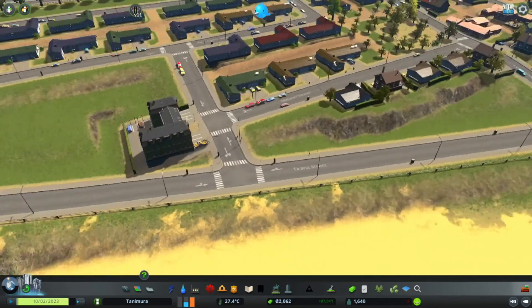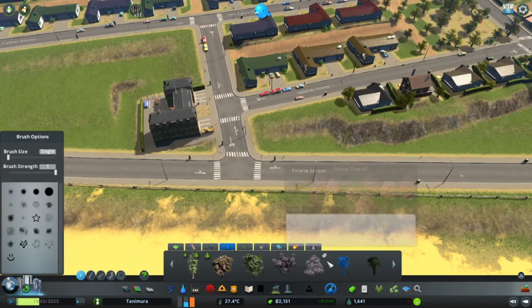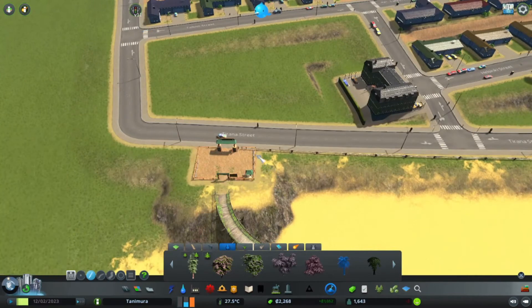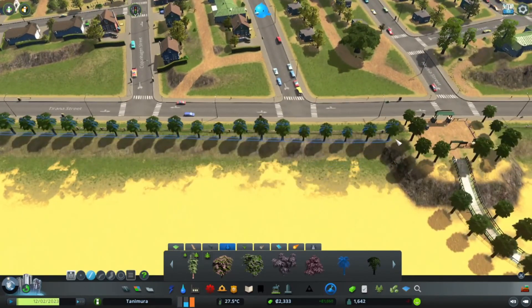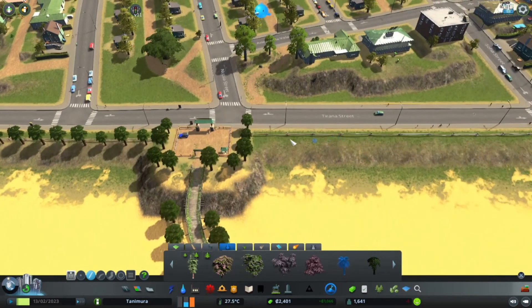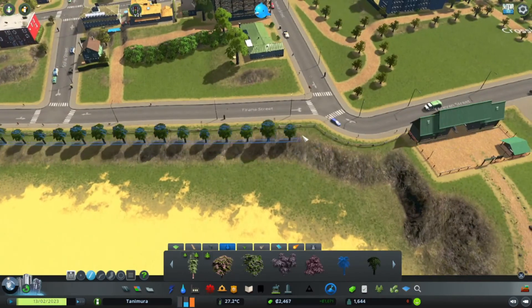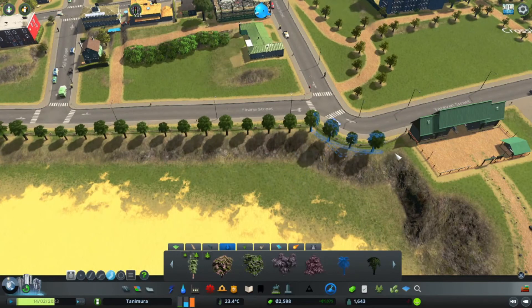This fence could also do with a nice tree line — the palms again, because it's just the beach vibe. While doing this I see I have to decorate up the other entrances as well. That gives me a bit of activity while we accumulate more funds for our bank account, so we can build our citizens more of the things they want.